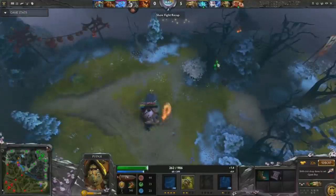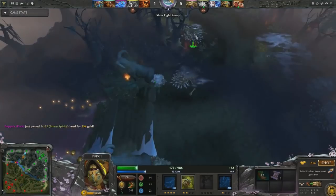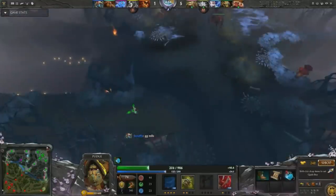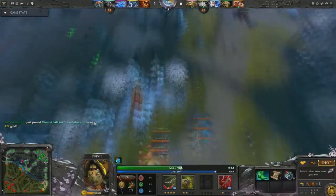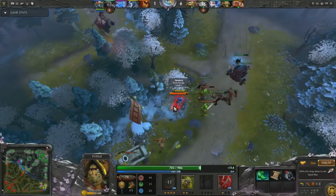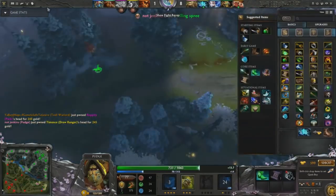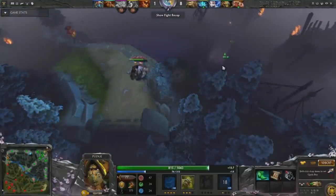I typically build tranquil boots first for the speed, the armor, and pretty much immunity from zoning, then a bottle. In my opinion, a bottle and tranquil boots are the only two absolutely core items on Pudge off-lane, and after that you can pretty much get whatever you want to be effective. Some notable builds are rushing an early blink dagger, building an urn and wand into blink dagger, or just rushing Eul's for a good setup. Different games call for different builds, but more importantly build whatever you're comfortable with. I typically go for the blink rush because I think blink gives Pudge just insane playmaking potential that outshines most other items.